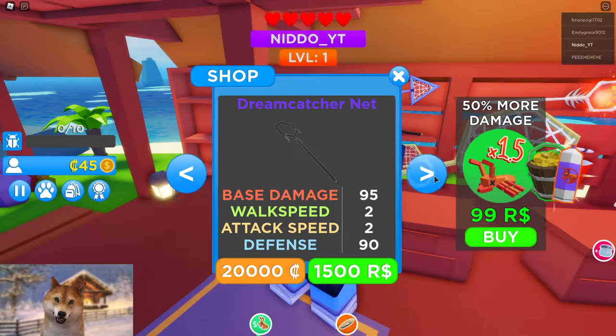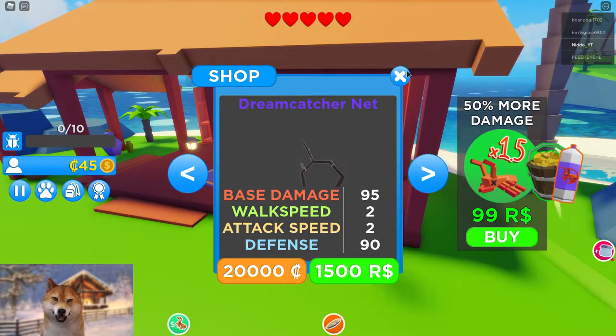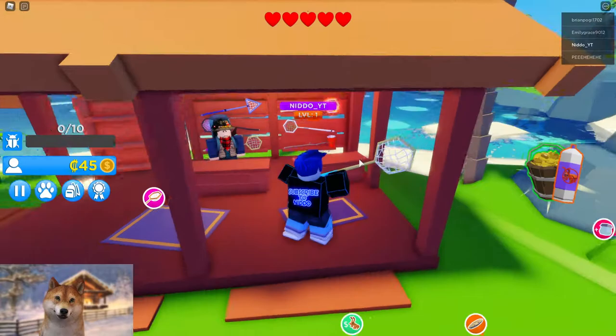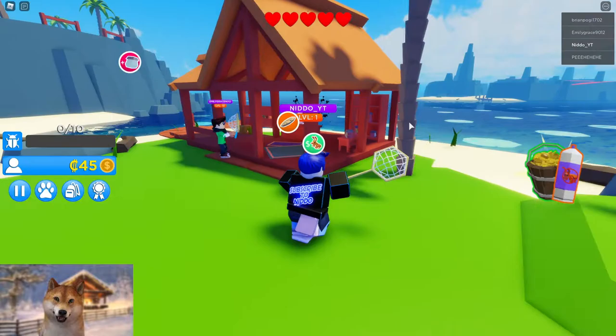Maybe we should just go with the basic blue net. Whoa, look at these construction dream catchers! Look at the price for this one — that is so expensive! I don't know what this is down here. Okay, so you can buy a lot of things from that shop as well. We are still level one — and a lot of game passes we can see right here.